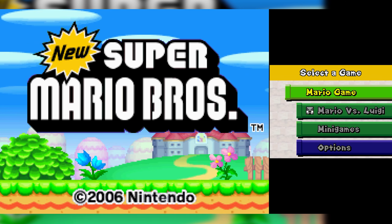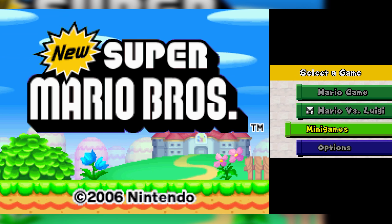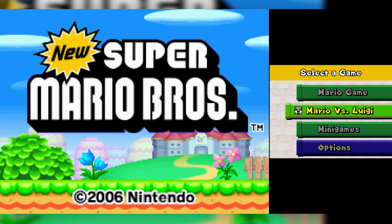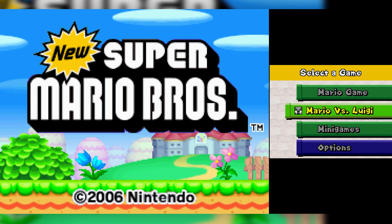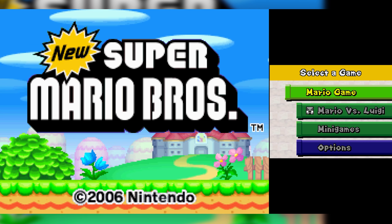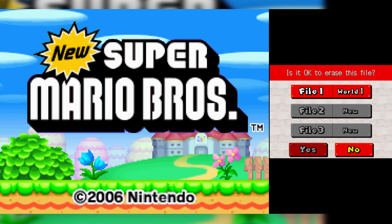Welcome to New Super Mario Brothers for the DS, released in 2006. It was the first 2D Mario game since Super Mario Land 2 on the Game Boy, more than a decade before it. Let's jump in — there's Peach's castle in all its 16-bit glory.